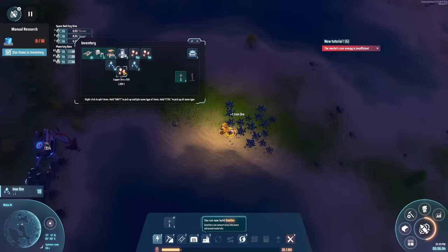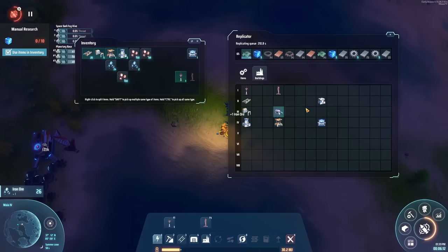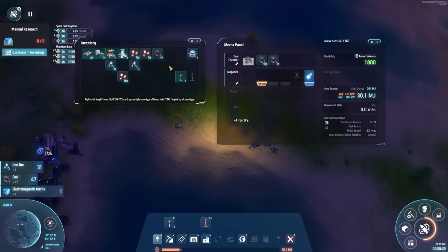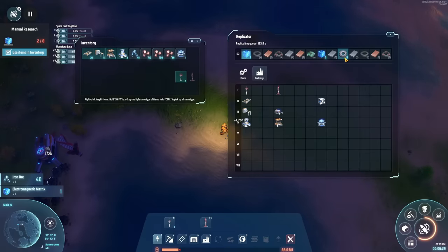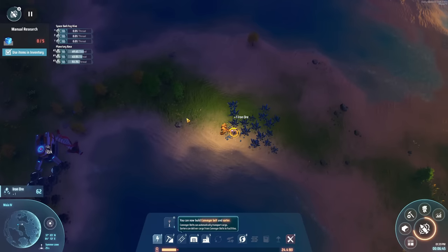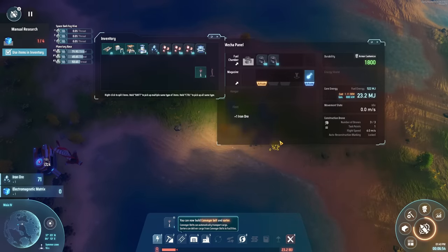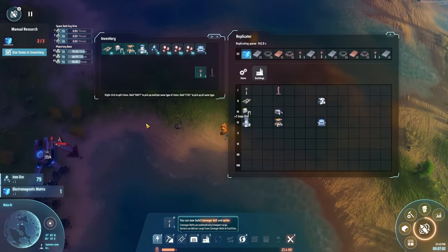We need some belts, some inserters, some power poles, and wind turbines — we also need four of these. One, two, three, four and then what else do I need? I need five of this. I think I actually need one more but that doesn't matter. Then we need — that's four — we're probably going to be doing something else with them. So how long are we going to continue this? As long as we need. We're working here and those are the last cubes; once we get those cubes then we're good.